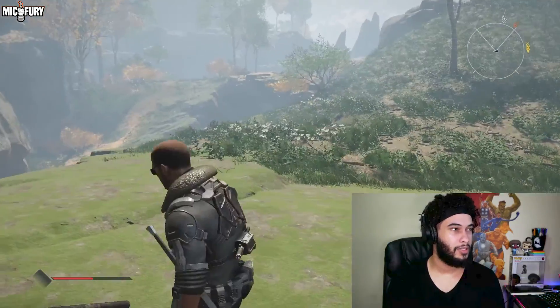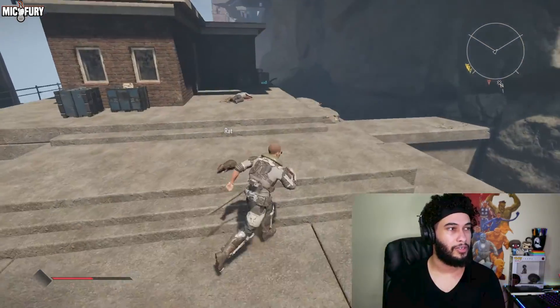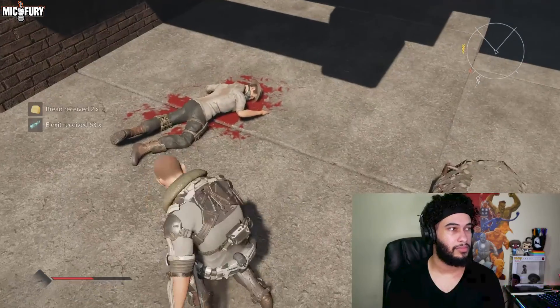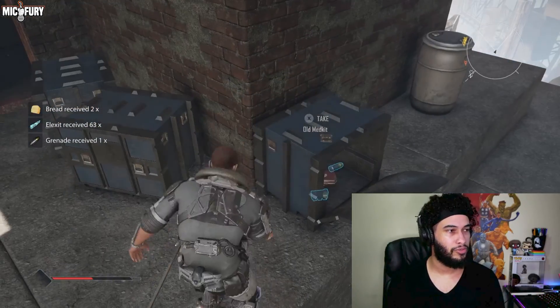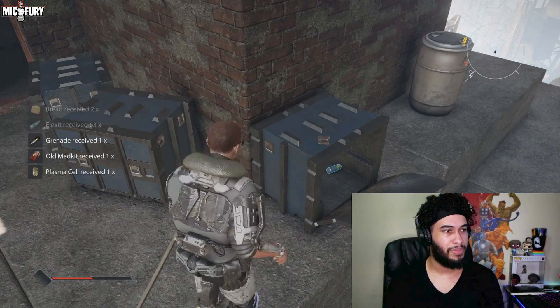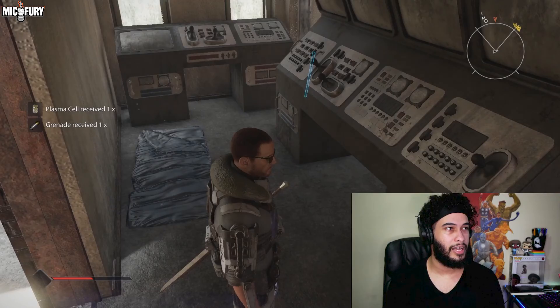Over here it's not gonna be a soul inside, but you're gonna come over here and notice a couple of dead bodies. Make sure to go ahead and loot them properly. Come over here, grab your grenades, your plasma grenade, your other grenade, and then you're gonna head inside.